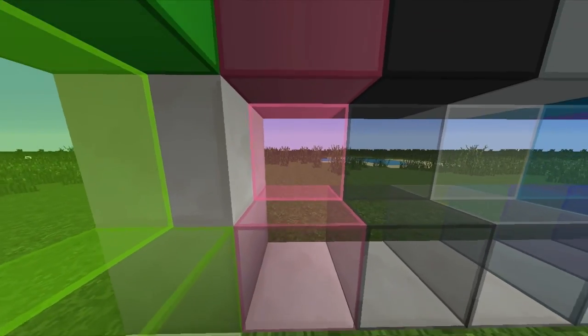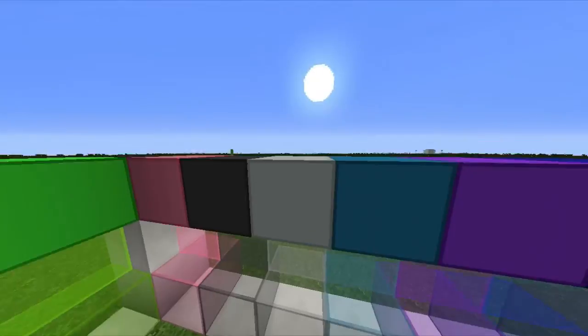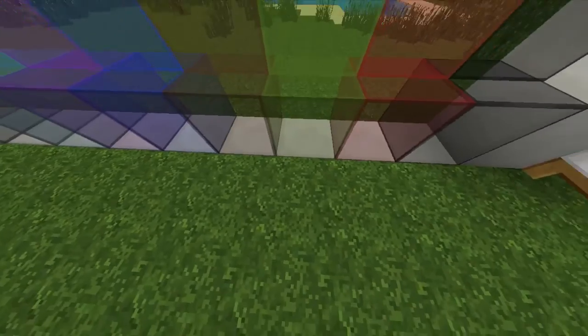Over here we've got the pink stained glass, and above them are the wools. I removed all the texture from the wools and made them simpler. Here's the white, orange, magenta, light blue, yellow, green, pink, and black wool, then black stained glass and black stained glass panes, light gray wool, light gray stained glass, cyan wool, cyan glass panes, purple glass panes, blue wool, blue glass panes, brown wool, brown glass panes, dark green wool, green glass panes, red wool, red glass panes, red glass, and dark gray wool, dark gray glass, and dark gray glass panes.